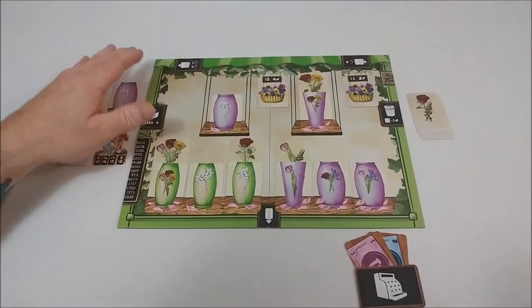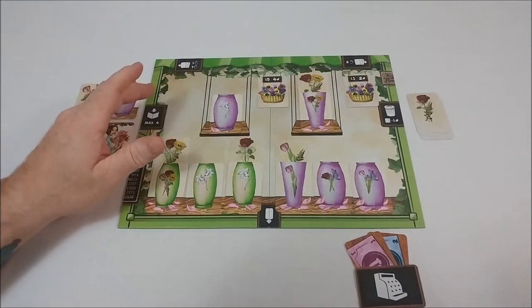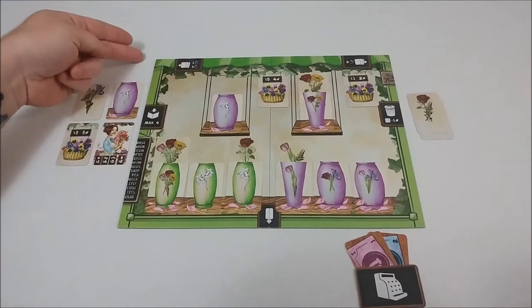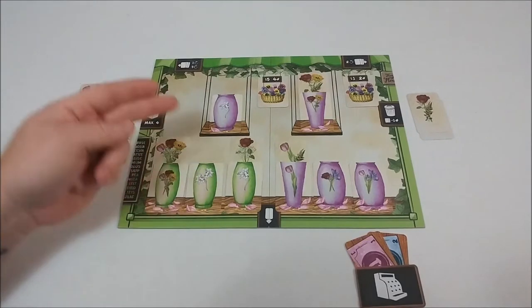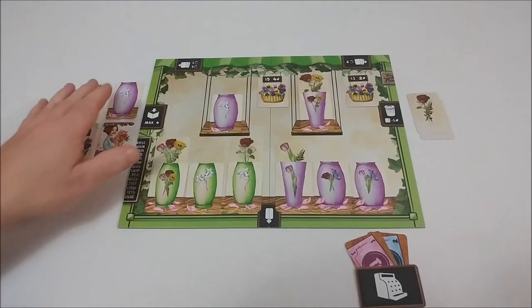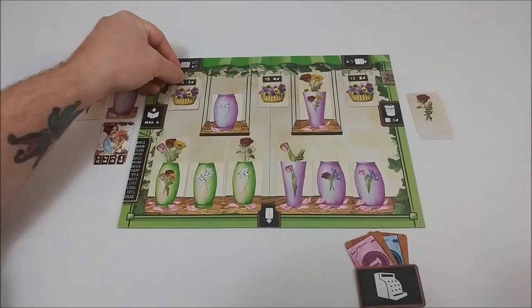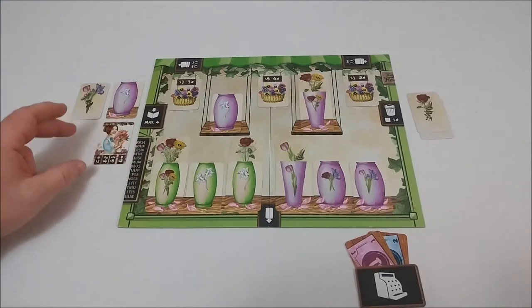Your shop window can hold up to eight vases and three hanging baskets. It's a drafting game. From your seven-card hand, you will select a card and place it face down. On round one and three, you will pass cards to the left. On round two, you will pass to the right. In storage, you can hold a max of four cards at any given time. Also, at any time on your turn, you could purchase a hanging basket if it's in storage, placing the basket in your window and paying the money from your register to the bank. You now have additional space in your storage.